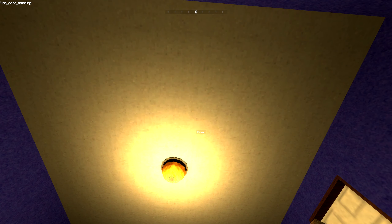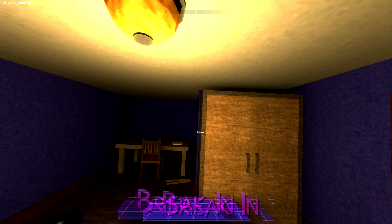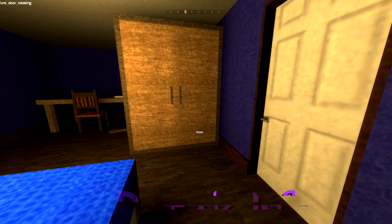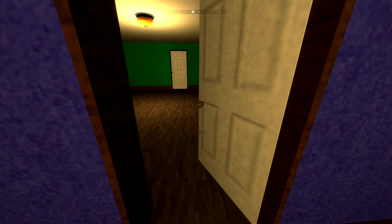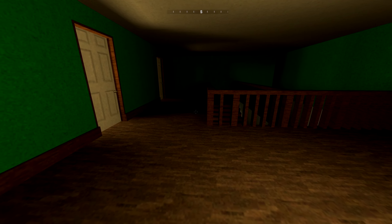The first map we're gonna take a look at today is called Break-In. In this map, you wake up — your parents have left to do things in which no one really knows what — but you have chores to do, and you need to get downstairs and start cleaning.